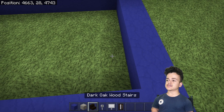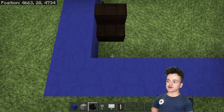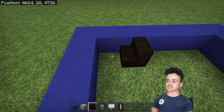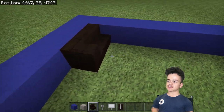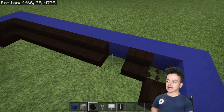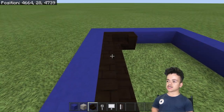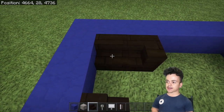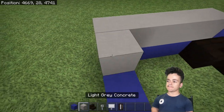Get your oak wood stairs and place one right in front of you in the corner, with a one-block gap in front of you. Then with the gap in front of you, go to the side of it and place it down so you get a nice little corner effect. Do that on both sides and then join them up — make sure the corner one is placed to the side, otherwise they won't join up correctly.